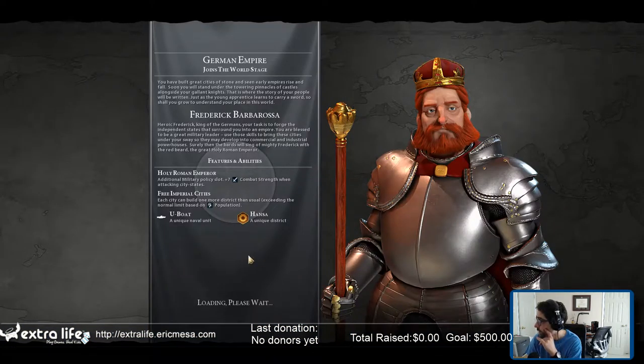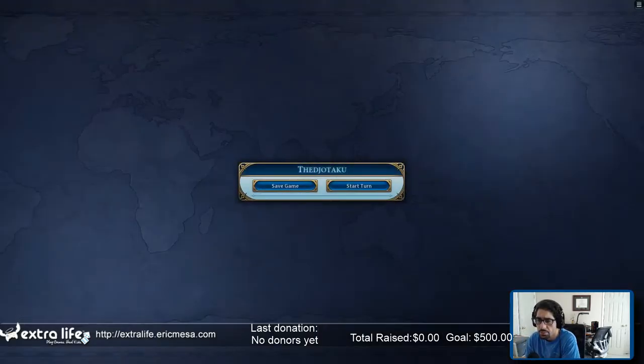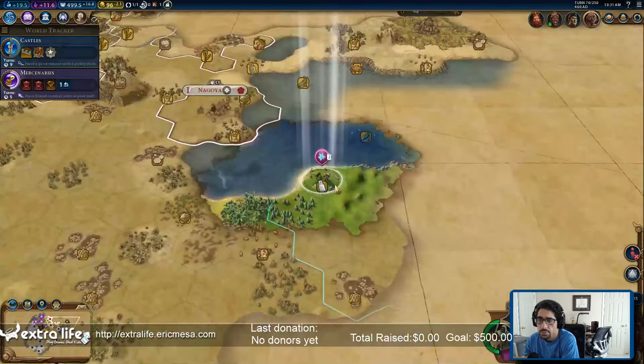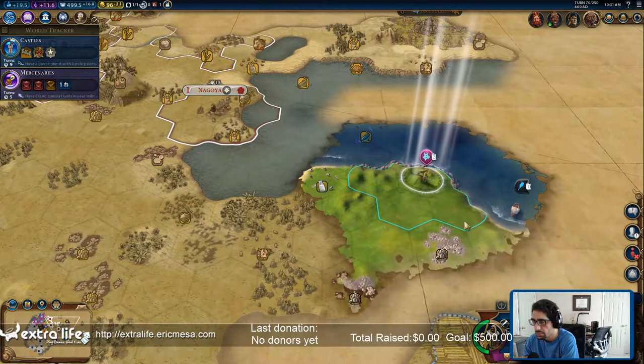All right, time for the India game. You have built great cities of stone and seen early empires. So yesterday I tried a new recipe with chicken quarters and the Milk Street barbecue rub number two — I think the one that's kind of like a curry rub — had it with some satay sauce, like a peanut sauce. It was pretty good.